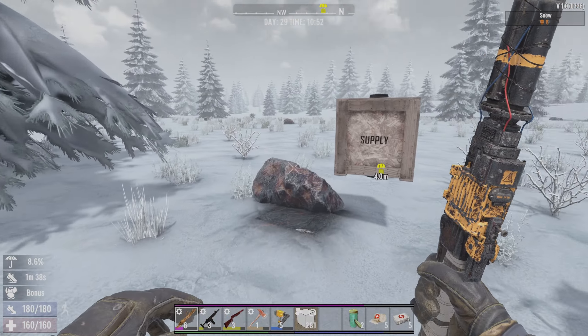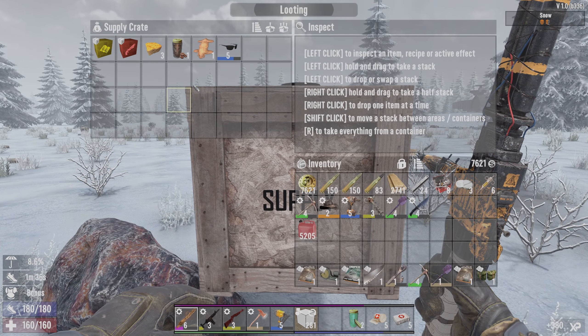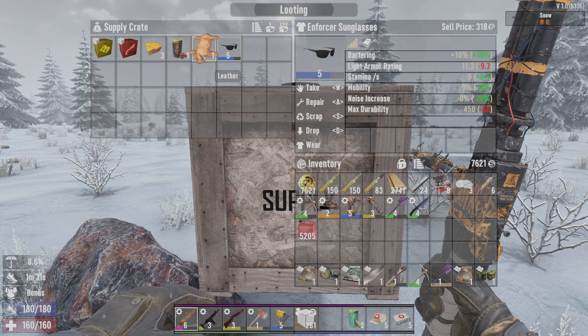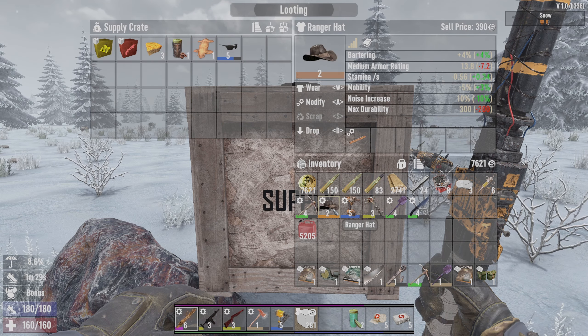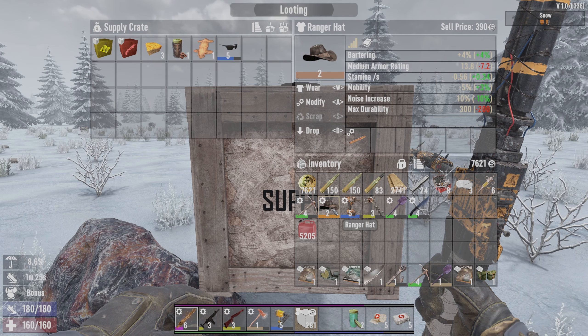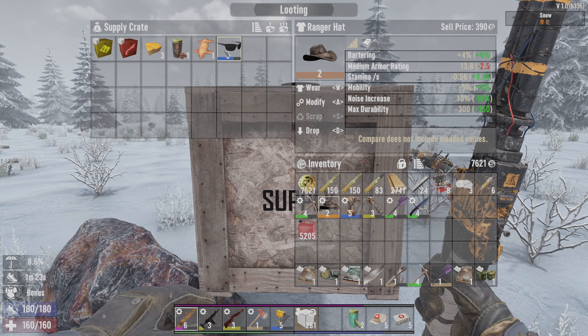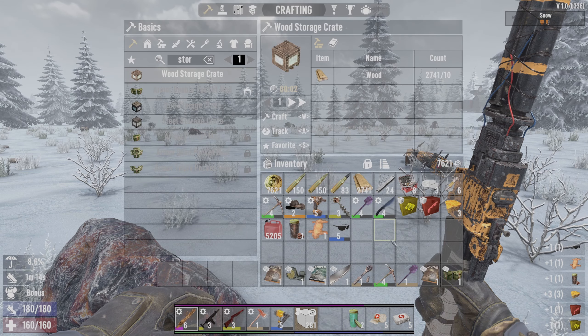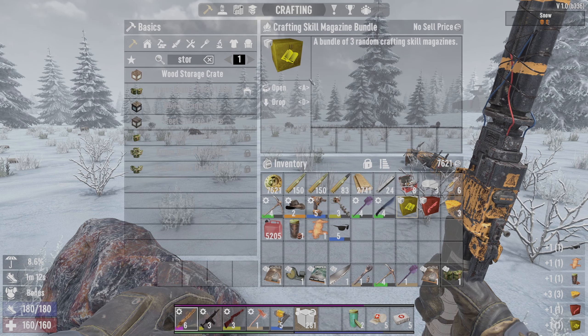Okay, we're at our drop. What did we get? We got a bunch of stuff. Enforcer glasses. Bartering which is nice - I've got bartering on here though, so that's only four percent. That might be worthwhile switching over. I've got some coffee, some cornbread which is good because we're out of food. Pump shotgun bundle - nice. Okay, so we're going to open these couple of books up.